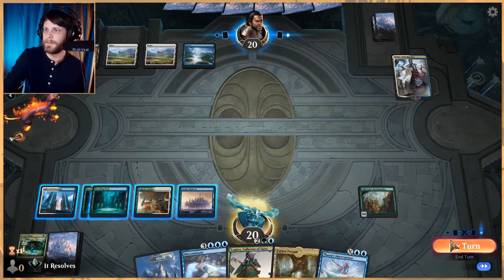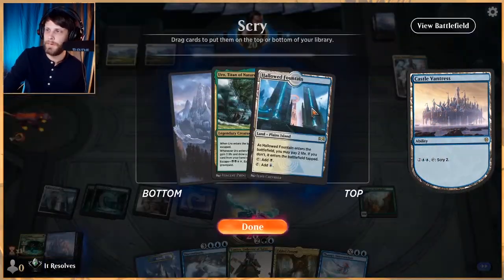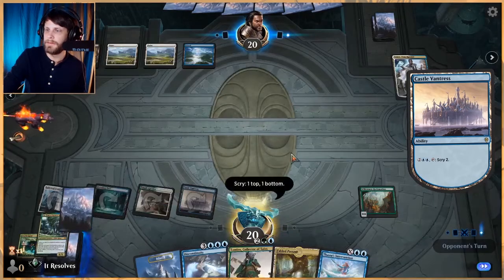With Teferi out we cannot do that — that was dumb. Let's go ahead and scry. What do we want? Uro. Is Uro good? Yeah, Uro is good. Let's get Uro.